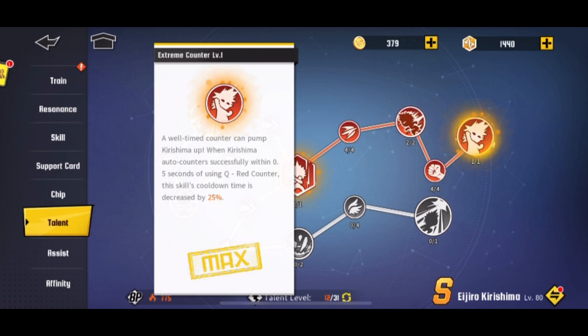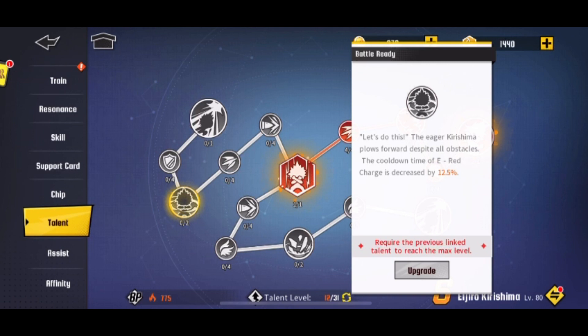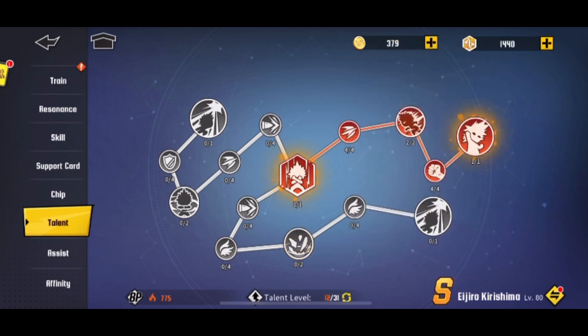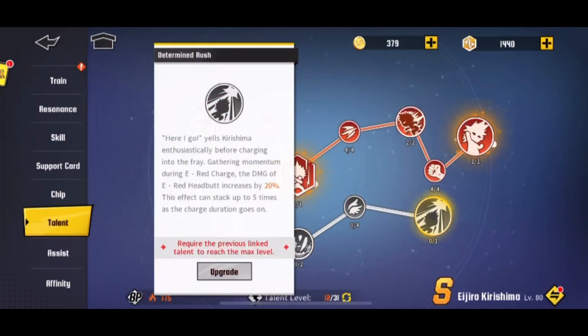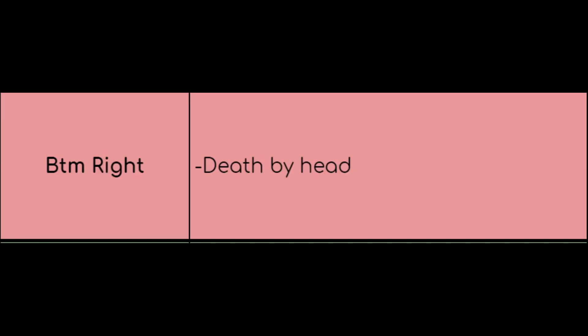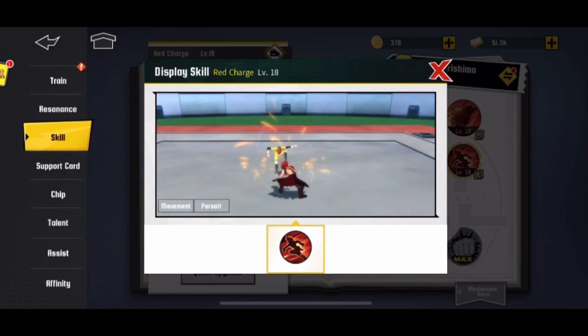Then you want to go bottom right. Bottom right reduces damage received during his W, and also increases headbutt damage by 20% — stackable up to 5 times, so up to 100%. His headbutts really hurt. I just put there 'death by head.' Very funny. That's going to be Kirishima.